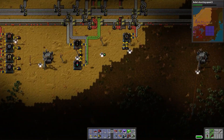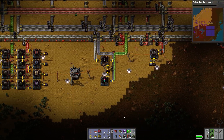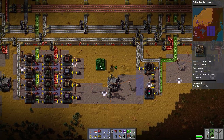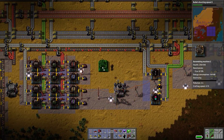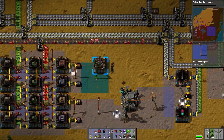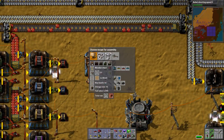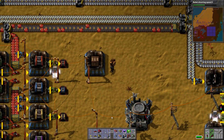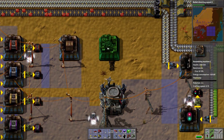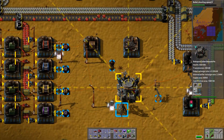Do we have something making wooden chests for us? No we do not. So let's place one to make wooden chests. Basically this wooden chest thing is just going to get done by the robots because, like, it's wood.